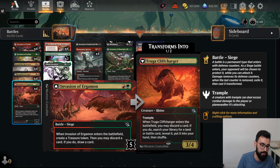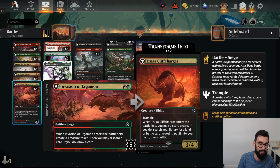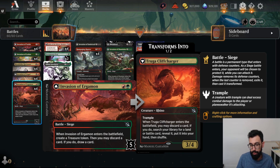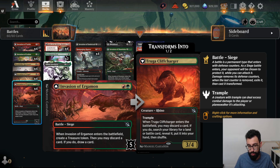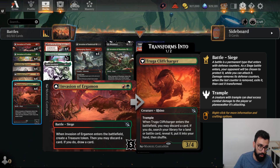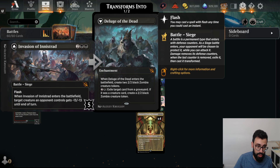Then we have Invasion of Ergamon — 2 mana, 5 defense counters. Whenever it enters the battlefield, create a Treasure token, then you may discard a card; if you do, draw a card. When it flips, it becomes a 3/4 Trampler — you can discard a card to search your library for a land or Battle, reveal it, and put it into your hand. We're also playing Invasion of Chandalar as well as Invasion of Innistrad.